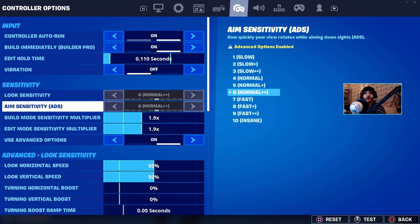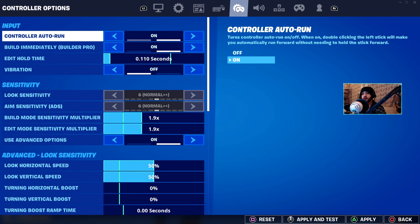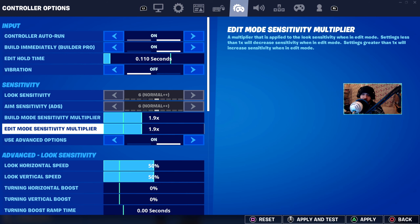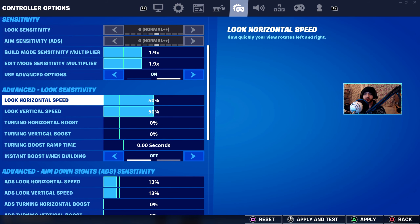For look sensitivity and aim sensitivity, ADS is blanked out for now, but you want to set it to six before you blank it out. So you turn off advanced options, set it to six, then turn it back on — it'll show as blanked out at six. Then build mode and edit mode sensitivity are both 1.9. That leads us to the advanced section.